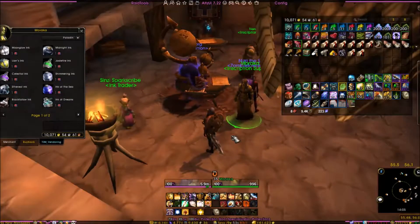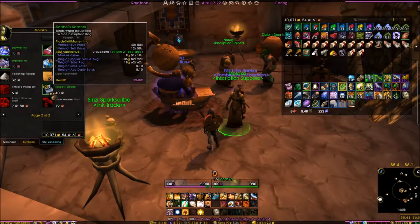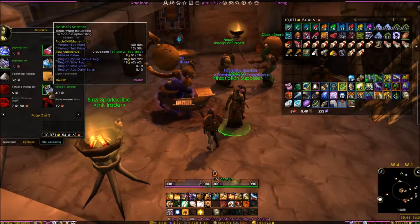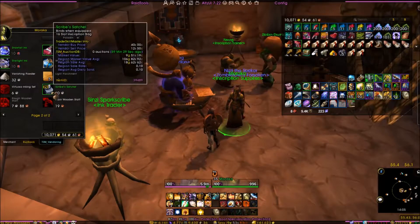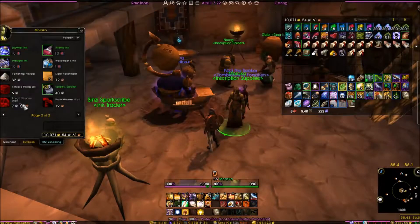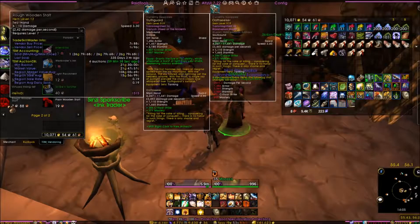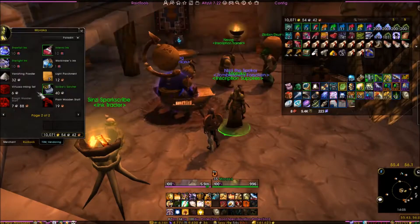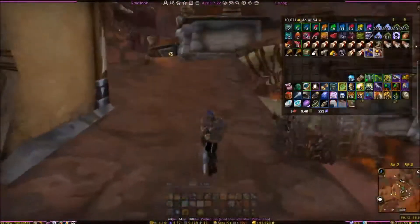In here we're going to speak to Mokara. She sells inks, and you can pick up Scribe's Satchels for 40 silver — they apparently sell for 9 to 100 gold. I picked one up in Silvermoon and it didn't sell fast enough for my liking, so I won't bother again, but it's up to you. You can also pick up staffs here — they only cost 19 copper to 7 silver and sell for about 20 to 400 gold. That one is optional.